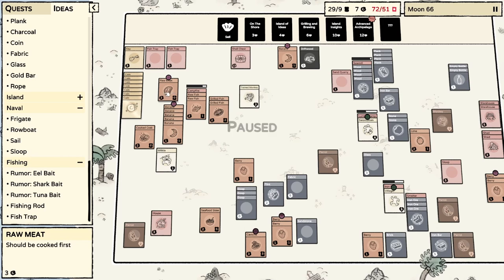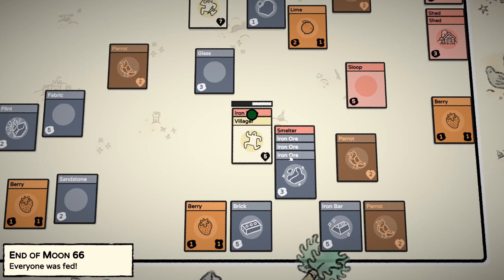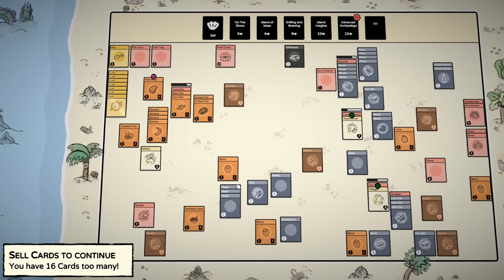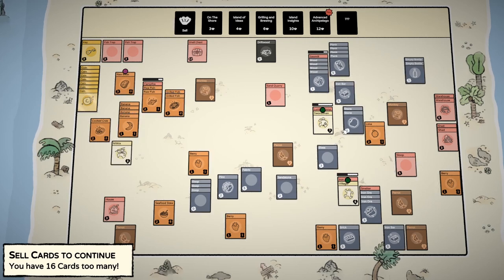I guess I do want to get another shark, but all of our villagers are very badly wounded right now. So maybe I won't worry about it too much. 16 cards, too many. How are we going to do this? I have tons of sandstone — actually I only have the one sandstone, so I'm completely out. Let's sell the sandstone first, cause we have some stone.